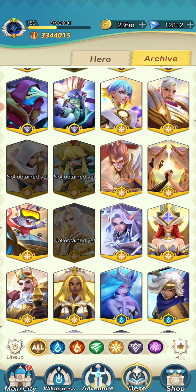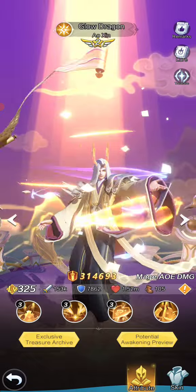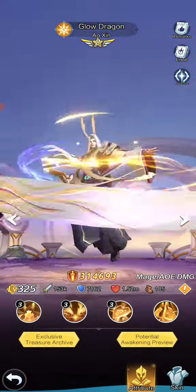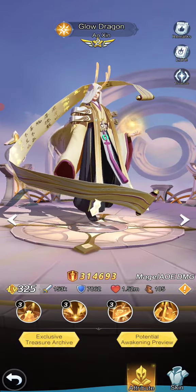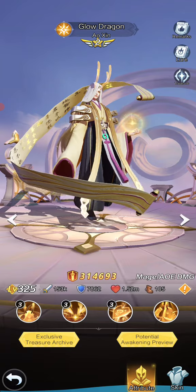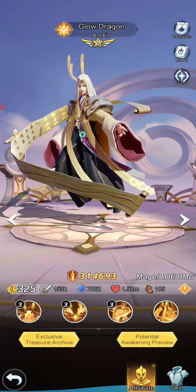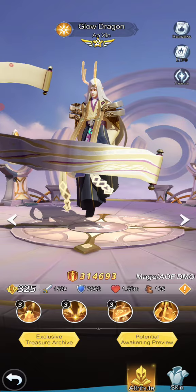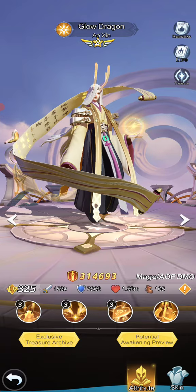He's part of Light, so his value goes up just from that. He is a more pure AoE damage dealer and most of his kit is about increasing his damage. His speed is a little lower than some of the premier DPSs who get 107 and 106, but his attack is really good. His HP is moderate as well as his defense.